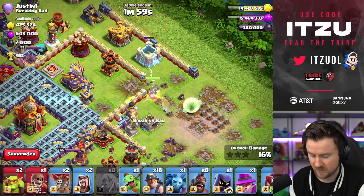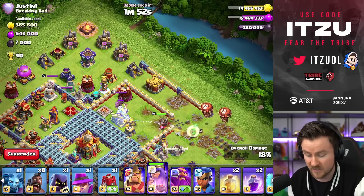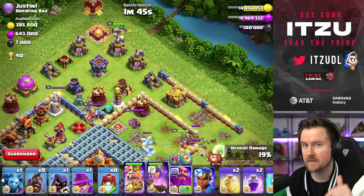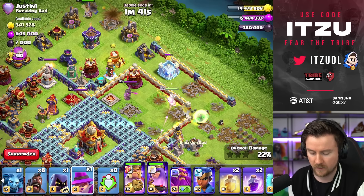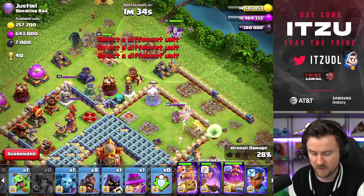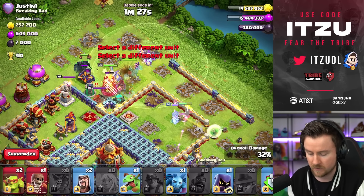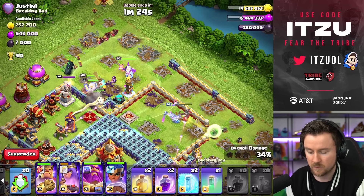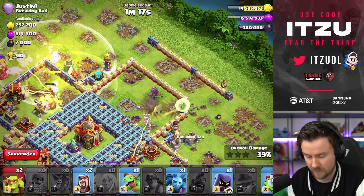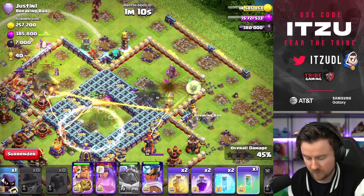My Queen sometimes has problems deciding where she wants to go, so I'm giving her both options — I think both are fine for this attack. We're adding some balloons and starting the charge at the top side, War Breaking the Queen further inside. I'm using the Healing Tome, which is why I brought the Apprentice Warden. I like the Healing Tome overall better, even though I don't think it's stronger — I just like it better. This video is also about showcasing that you don't always have to use the theoretically best equipment.